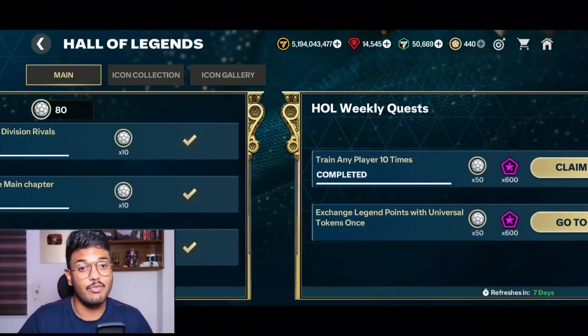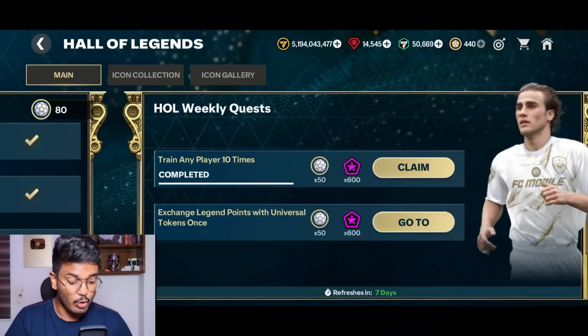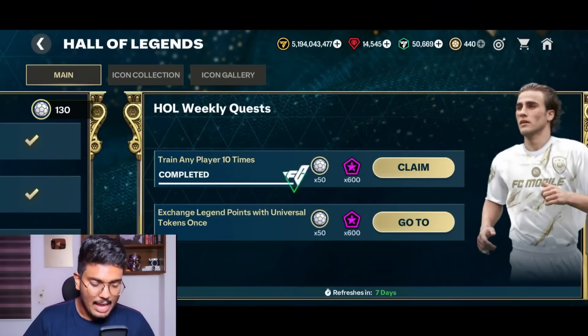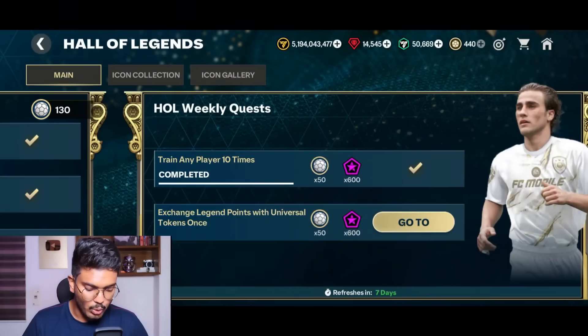There are also weekly objectives which refresh every seven days. For example, train any player 10 times — just use a bronze player and train them 10 times, it's very straightforward — and you get 50 tokens from it. Let's go claim it.